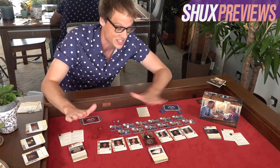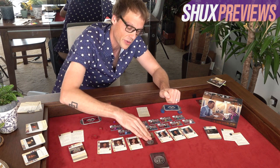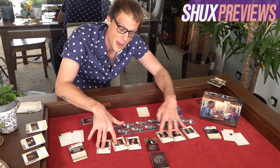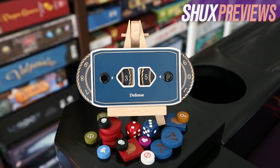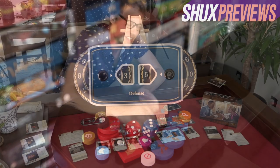What we've got in front of us are starter decks for both players that will always be used, a deck of evidence for the case, a judge, some key witnesses that change depending on how you set the case up, 12 jurors, and two little dials to keep track of your points. A case is made up of several phases, and the first is a draft.